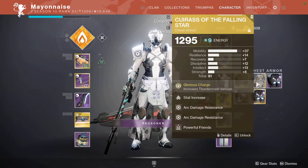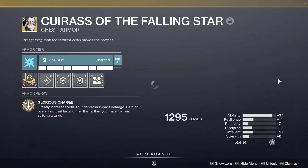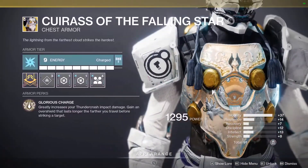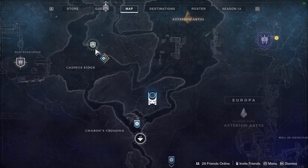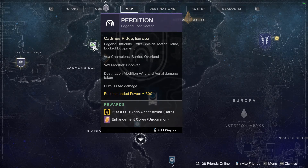Everyone knows that Cuirass of the Falling Star is the new hotness right now — double damage for your Thundercrash, nice beefy overshield afterwards. It can only be gotten from Lost Sectors on days where they offer exotics in the chest slot.